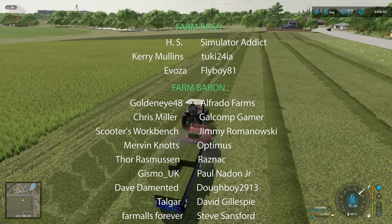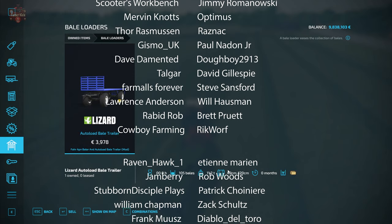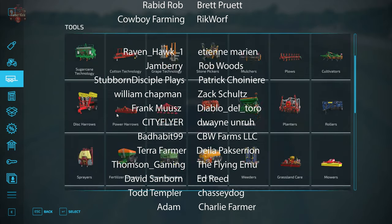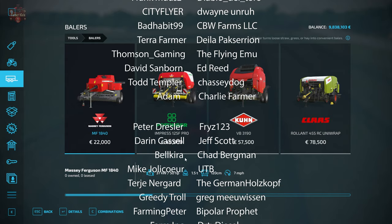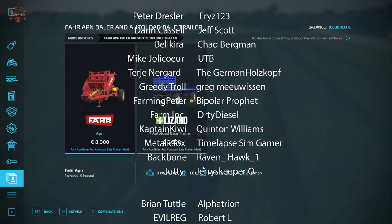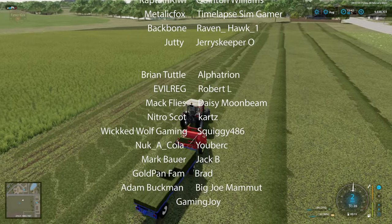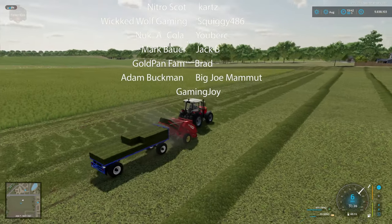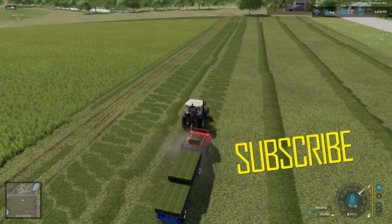Looking at the description of the bale trailer in the shop, it seems to imply that this bale trailer will be able to pick up small baby bales, including the baby bales from the small Massey Ferguson baler. That baler makes 120 centimeter bales, and this particular bale trailer lists that it can work with 49 to 120 centimeter bales. So this bale trailer may also work for the Massey Ferguson small baler, whereas the Far Bailer is definitely making a smaller bale than the Massey Ferguson small baler.